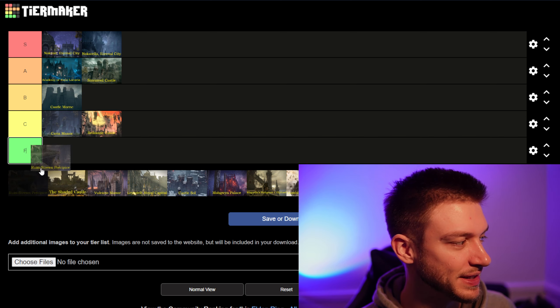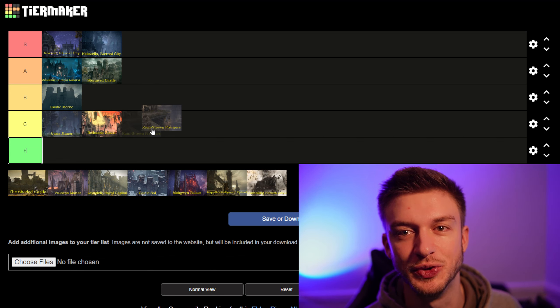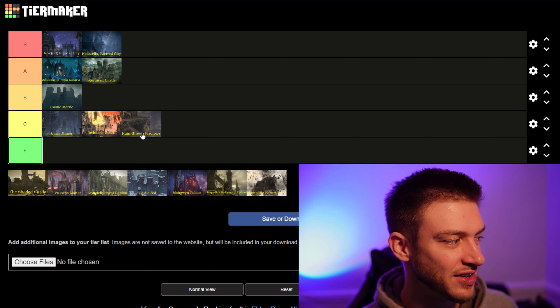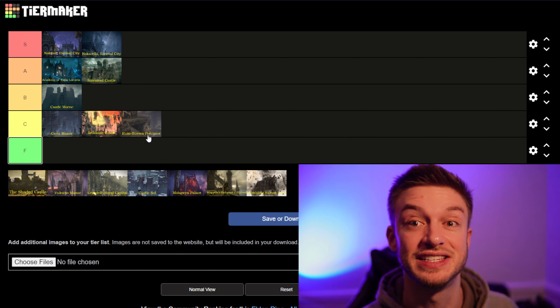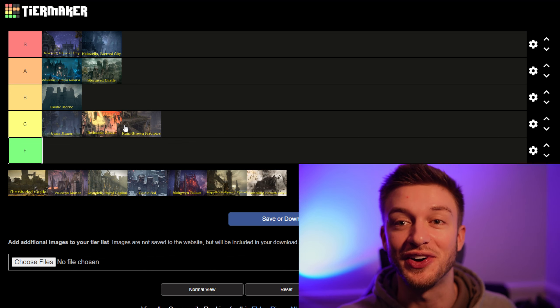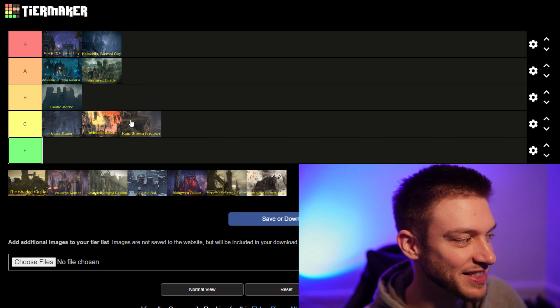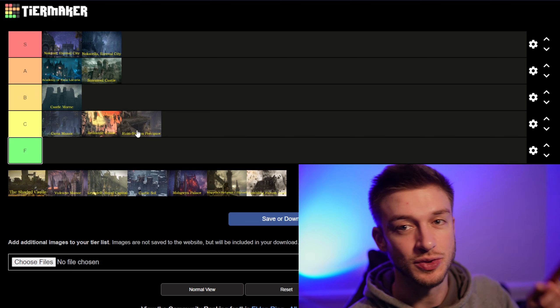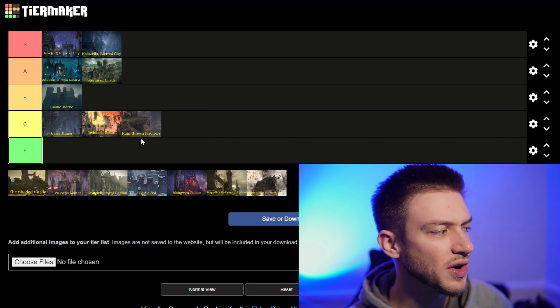The Ruin-Strewn Precipice is a decent spot. You have to go through this if you want to get to the Altus Plateau without using the Grand Lift of Dectus. I'm going to put that in C tier. It is a good spot, but some of the other locations are a bit better. You have to fight the Magma Worm there to get to Altus Plateau. A lot of these locations would be S tier in other games, but since they're in Elden Ring they're being compared to other spots in Elden Ring. It's cool that you're climbing up, going through different locations, up ladders, coming back outside, going into caves — it's got a whole lot of different things going on.